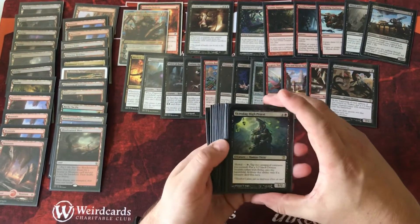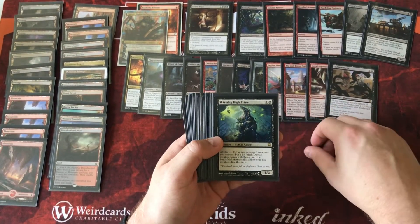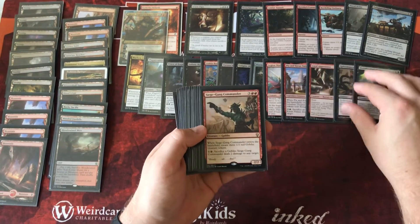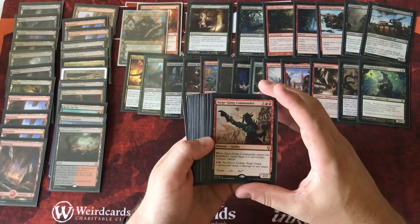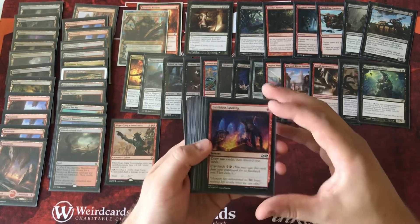Ophiomancer: on our upkeep, if we don't control a snake, we get to put a 1/1 deathtouch snake onto the battlefield. Skirsdag High Priest is a really interesting one — we get to sacrifice one of our creatures, tap the High Priest, and tap two untapped creatures, and we can put a 5/5 black demon creature token with flying onto the battlefield. That's a very good card. And it's not bad having a 5/5 flying demon. Siege Gang Commander: we're going to get those enter-the-battlefield 1/1 goblin tokens.